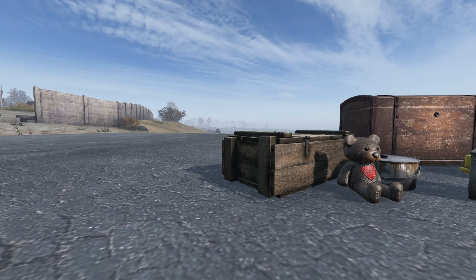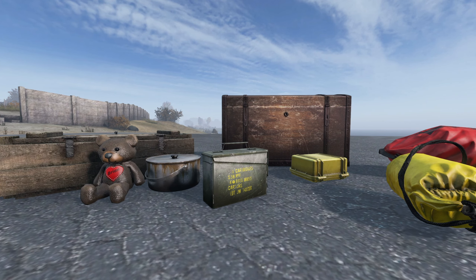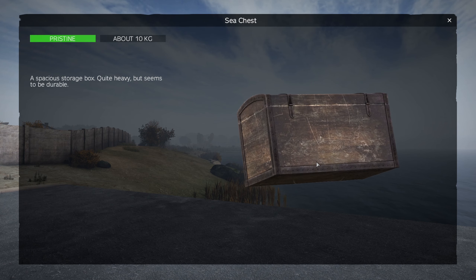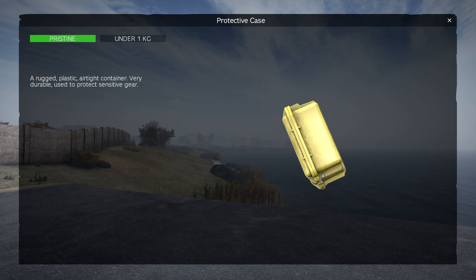There are limited items in the game that can be used as a stash. Some items may be a bit harder to find than others and can carry more loot. The various items include a sea chest, wooden crate, dry bag backpack, and protective case.